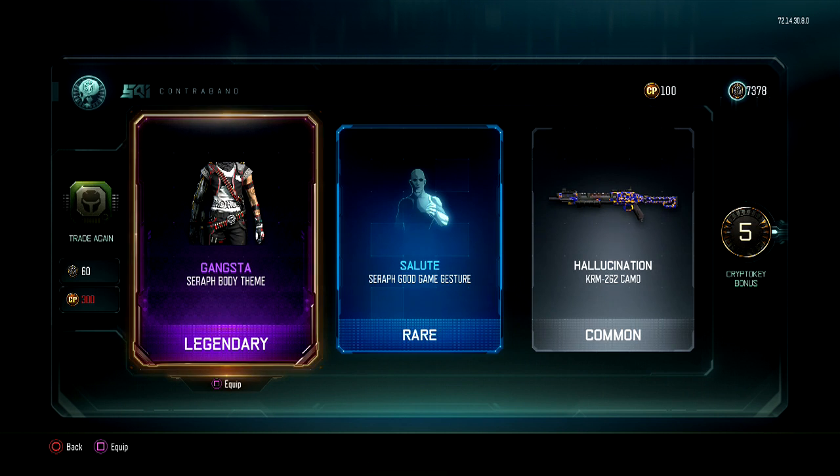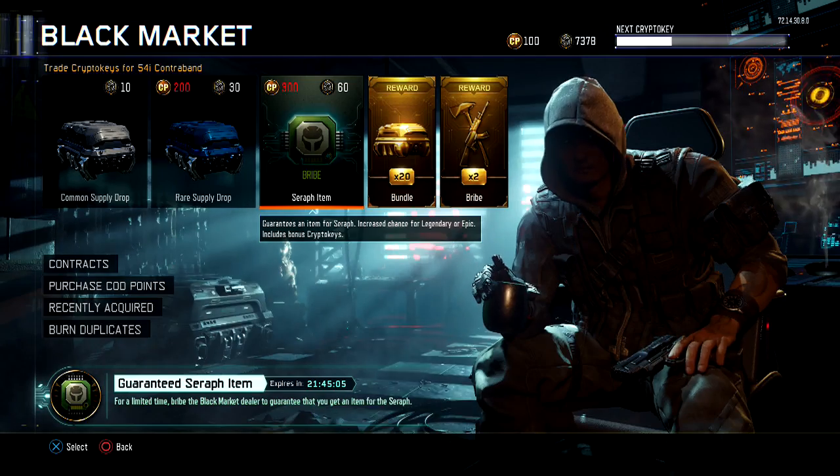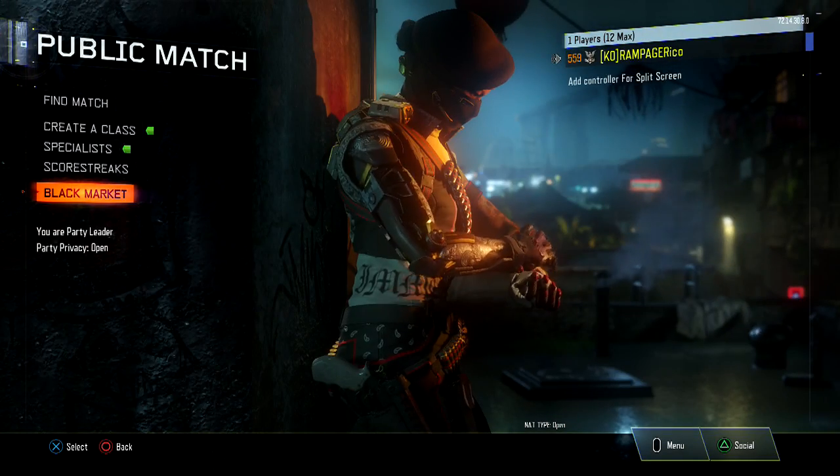All right, third one — let's see what we get. Oh nice, nice, and a Seraph gesture! All right, let's equip that. I've seen this one, this one is cool, it's gangsta. Let's check out the gangster one — yeah, totally gangster.